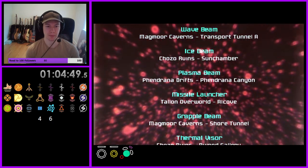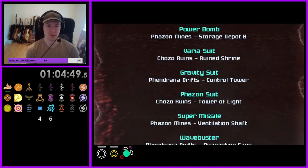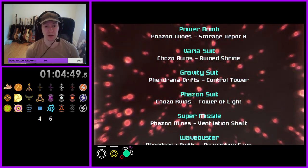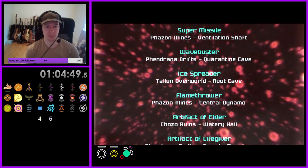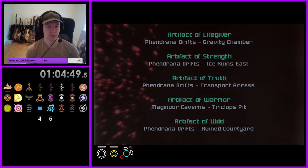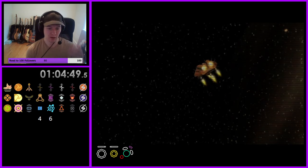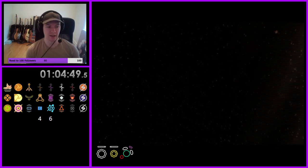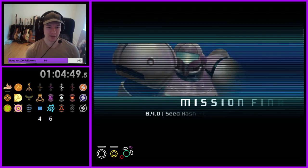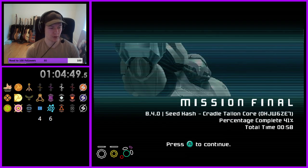Major items: Grapple Beam we knew. X-Ray was in Main Quarry, so we weren't getting that. Power Bombs was Mine Storage Depot B on vanilla Grapple, so that's late - we're not getting that. Super Missiles were in Vent Shaft. Wave Buster was on Thardus. Central Dynamo Flamethrower. Very cool, awesome - I really liked that one. Hour-long seeds are great. Hopefully my thinking came through. We'll do more of these and I'll try to improve as we go. This is only episode two so there's room for improvement. Final in-game time: 58. Awesome. With that, we'll see you next mission. Cheers.